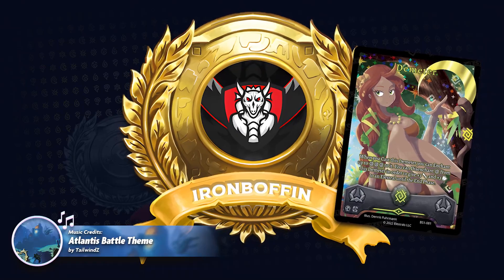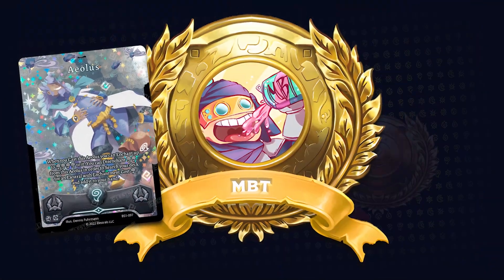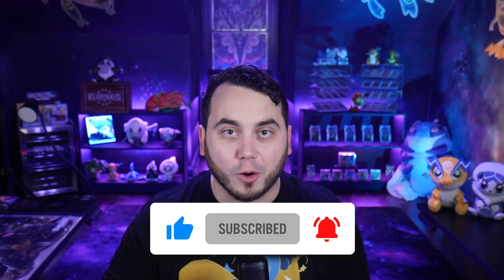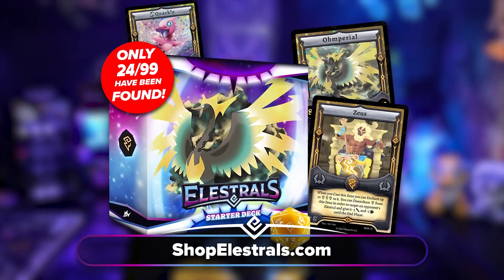Welcome to week one of the Elustriad, where Iron Boffin representing Demeter and the Earth Pantheon are taking on MBT representing Aeolus and the Wind Pantheon. These two casters are excited to throw down and I'm excited to see if we're going to see MBT's stellar Hydrake in this clash. Be sure to leave a comment down below of who you think is going to win, and make sure you guys like and subscribe for more Elustriad. Check out our shop at shopelestrals.com to pick up some sweet starter decks and more.